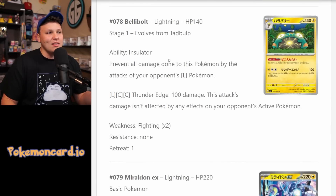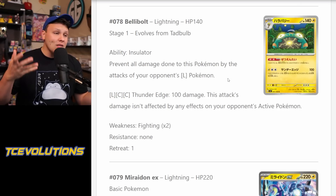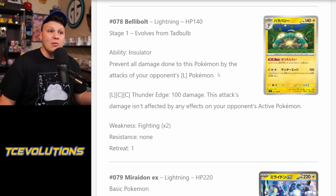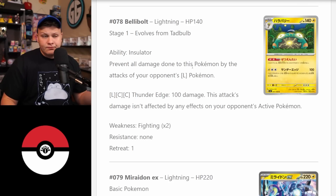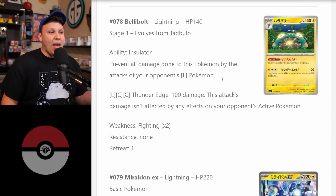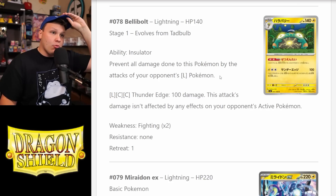Bellibolt with the Insulator ability — I think this is a very good ability that makes this card pretty good. Prevent all damage done to this Pokemon by attacks from your opponent's Lightning Pokemon. So let's say Miraidon is a solid tier-one deck at 10-15% of the meta, and you're playing a deck that can't quite keep up with it. Slap a 1-1 Bellibolt in your deck and all of a sudden you auto-win the Miraidon matchup, as long as you can set it up before they Boss KO it. Any deck could potentially play this to solve a bad Lightning matchup, as long as the Lightning deck is good enough to make it worth including.